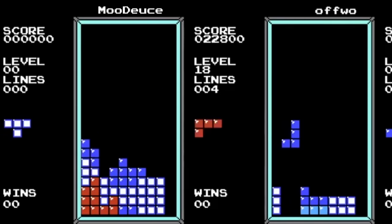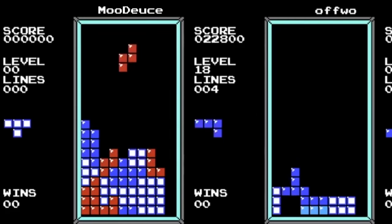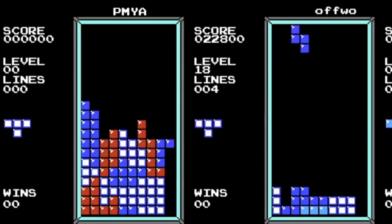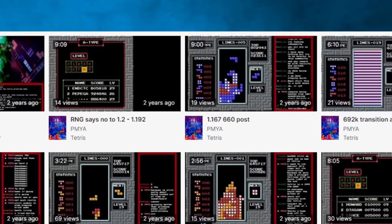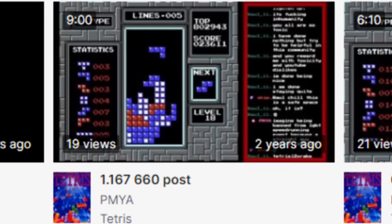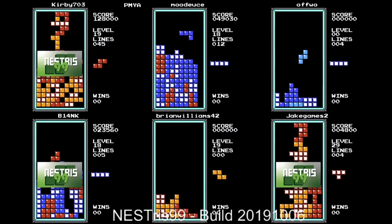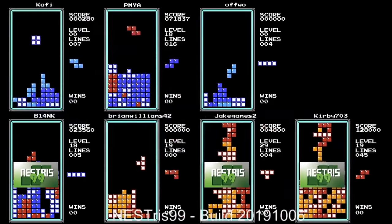The problem was, this wasn't the real Moodoos. The real Moodoos had a PB around 800k at the time. The player behind this game goes by the name PMYA, who had a high score of 1.16 million at the time — meaning he was within a reasonable distance of achieving a 1.28, much closer than Moodoos — which begs the question: why did he play under another player's name to begin with?